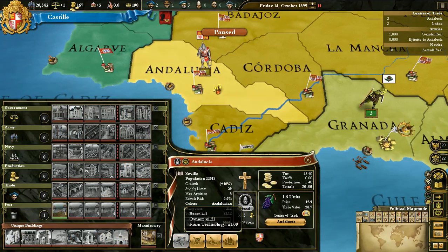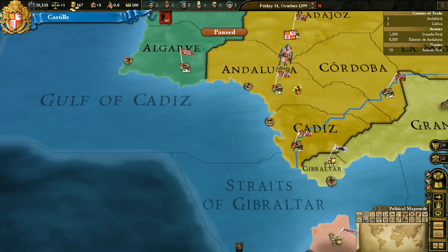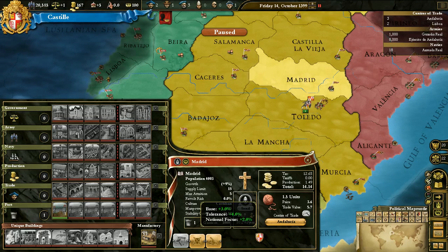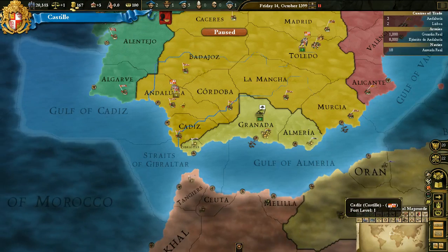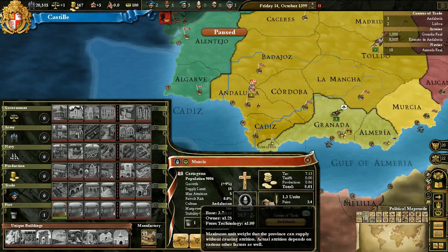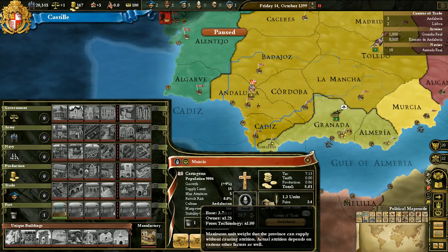So that's cores. Underneath population, we can see the growth — it's growing, which is a good thing. That's base 3%, coastal center of trade plus 1%, center of trade level plus 2%, and tolerance plus 4. Remember tolerance? We're getting plus 4 from the true Catholic faith, so that's helping it grow by 10%. Coastal provinces will always grow faster naturally. You can hover over it to see why some provinces are growing faster, and I'll talk about national focus in a second.